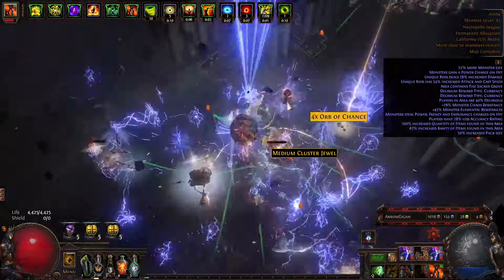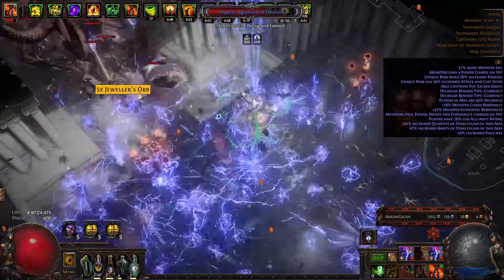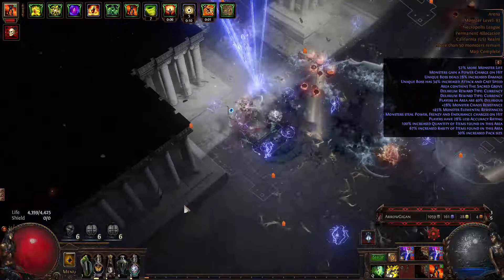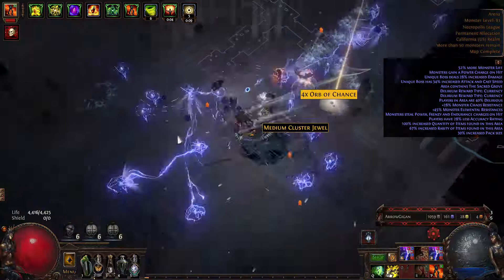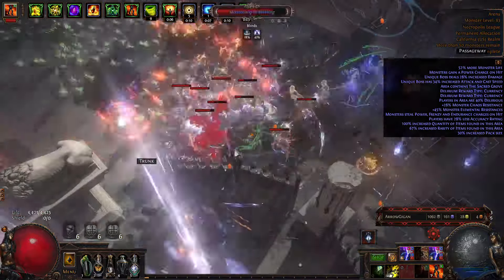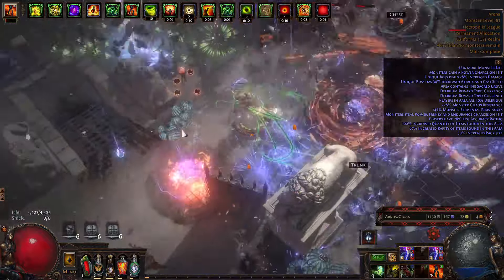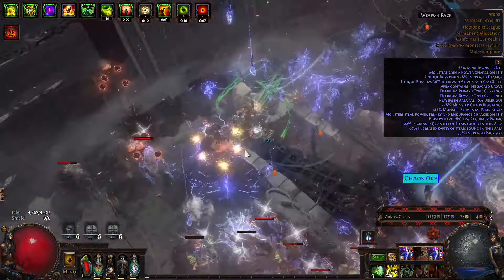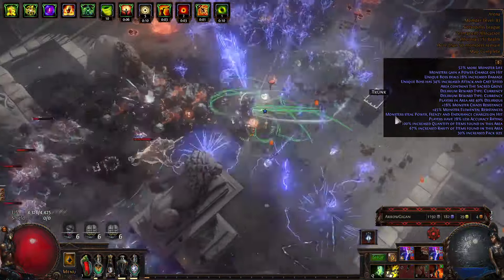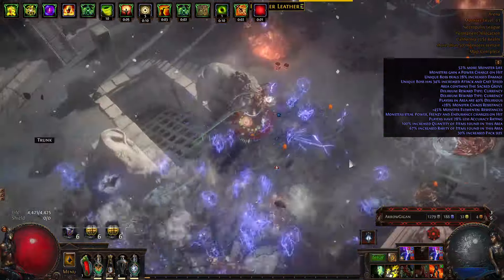I'll go through the gear a little later — this is the demo of the content. Because of the area of effect, it has this sort of toxic rain effect where it just splatters arrows everywhere but they're lightning-based. You can reference the lightning arrow build and just replace it with Storm Rain, and you don't have to worry about returning projectiles, chain, fork, or pierce. You just get this area of effect.